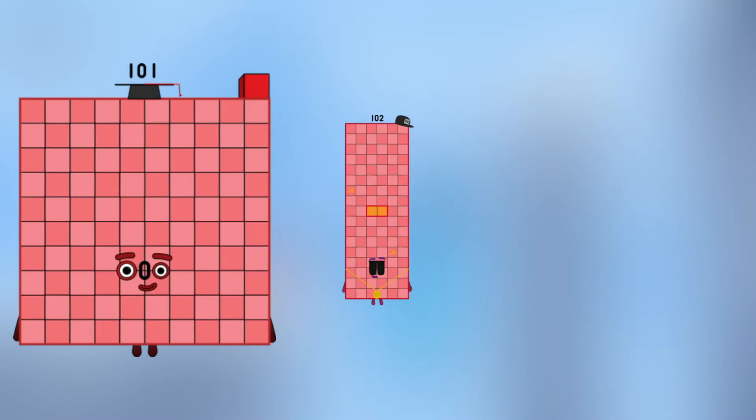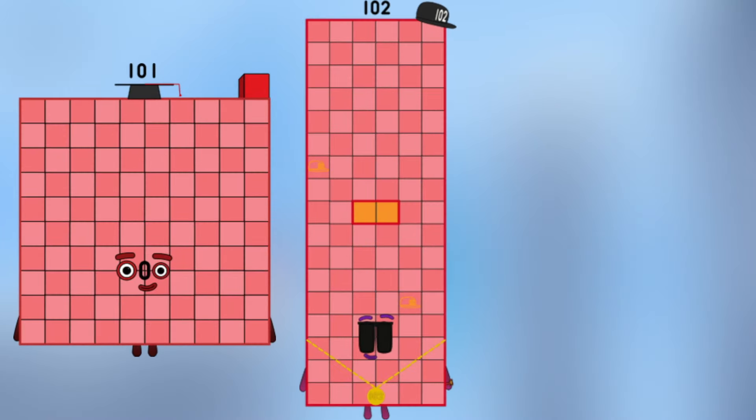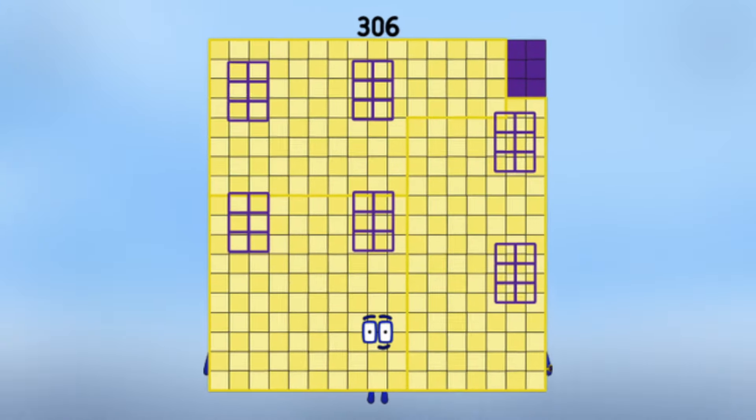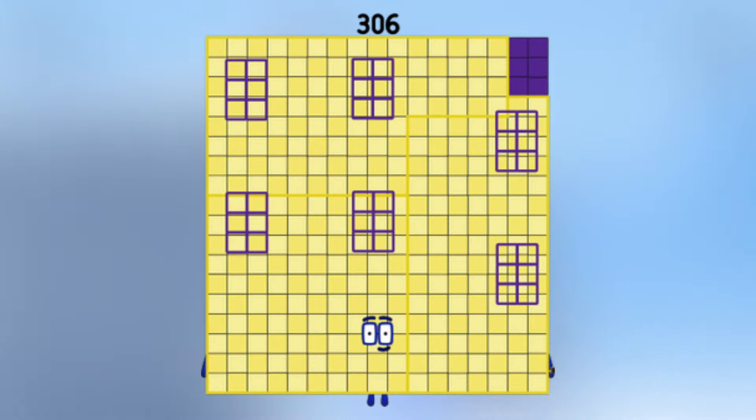Number block 101, plus number block 102, plus number block 103 — what does number block equal? Number block 306!